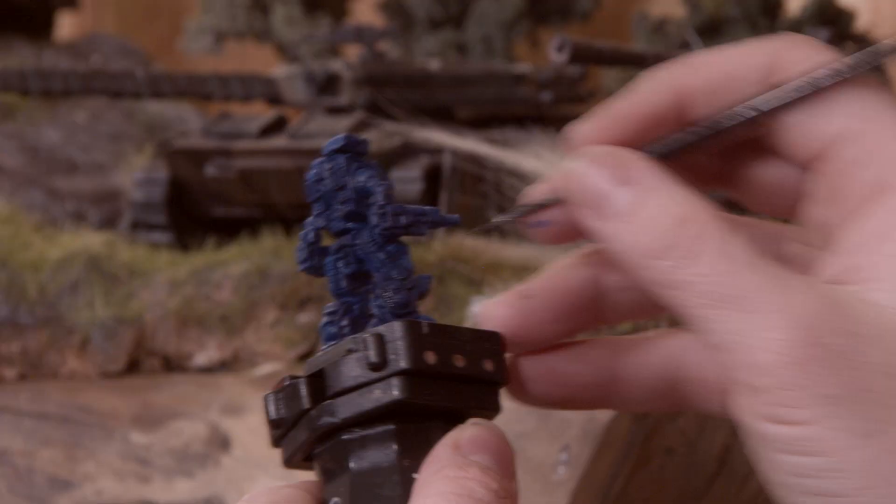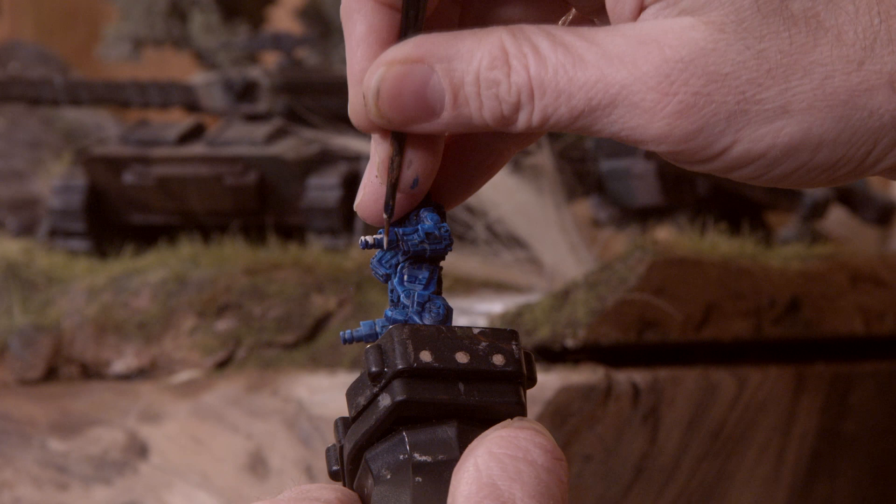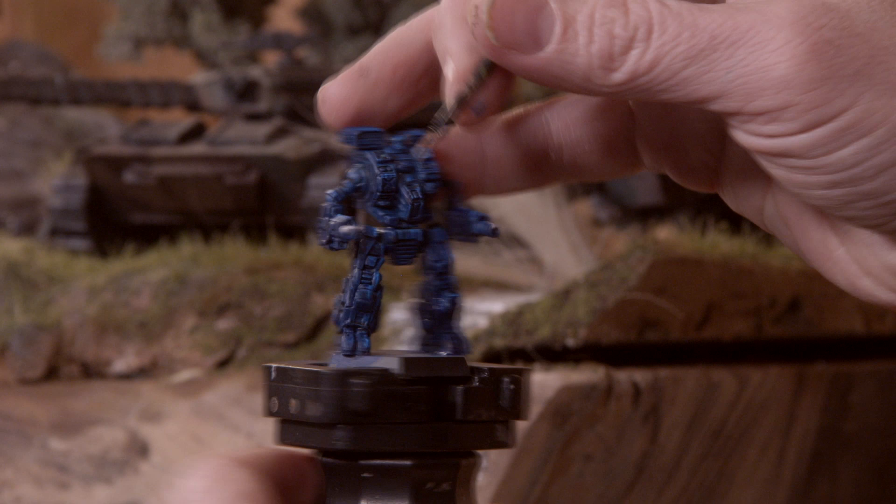We're going to start moving on to some details now. I'm looking for mechanical things: gun barrels, jump jets, cooling vents, stuff like that. This is going to be a three-step process. To start out I have Negative from Coldcraft's line of paints, and I'm going to cover each of these little details in this grey colour.